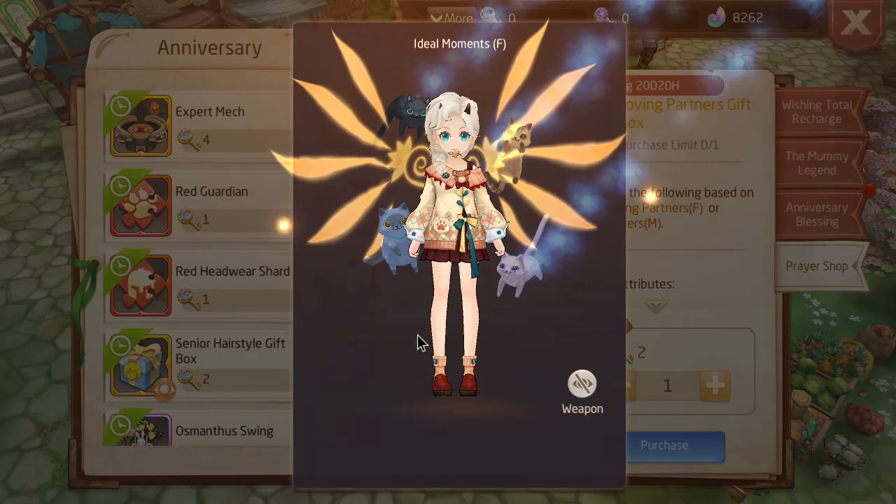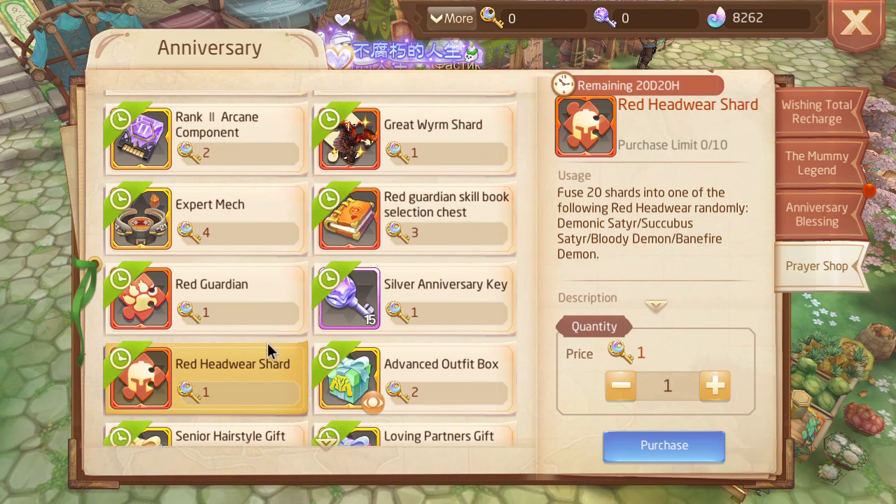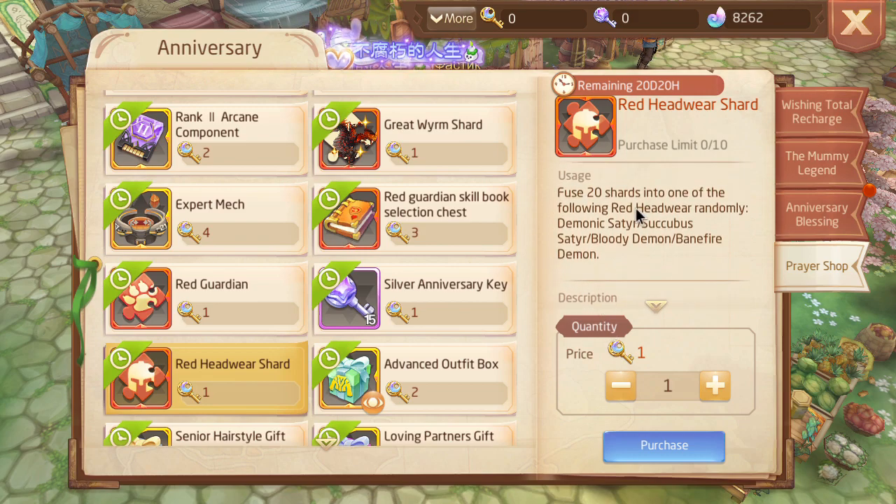I'm gonna get the hair, and maybe the outfit, but there's also red headwear charts to get, which you can sell to alts — unless they change it, of course. Yeah, these are usually sold to alts.